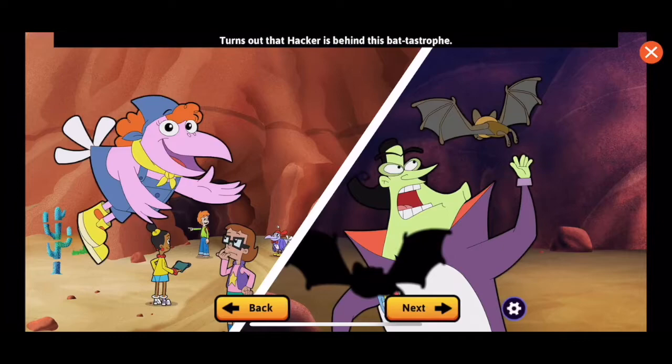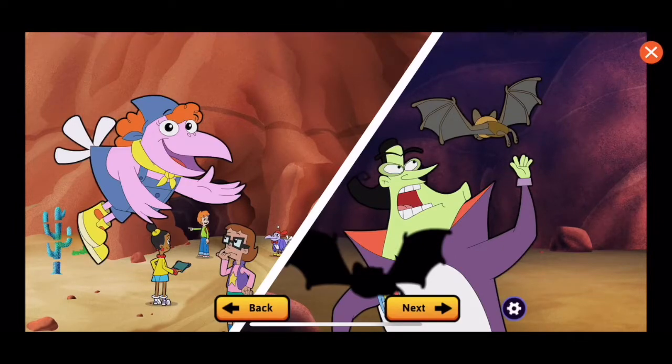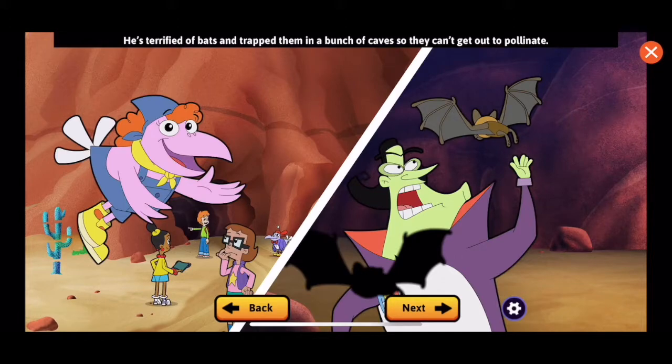Turns out that Hacker is behind this bat-tastrophe. He's terrified of bats and trapped them in a bunch of caves so they can't get out to pollinate. Can you help the Cyber Squad rescue the bats and help my cactus apples grow again?